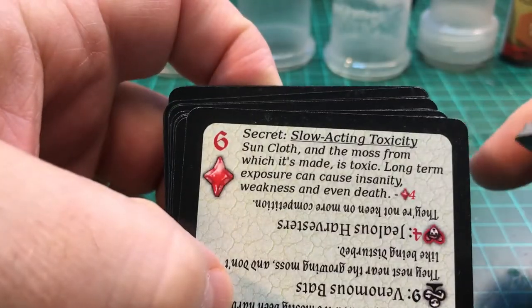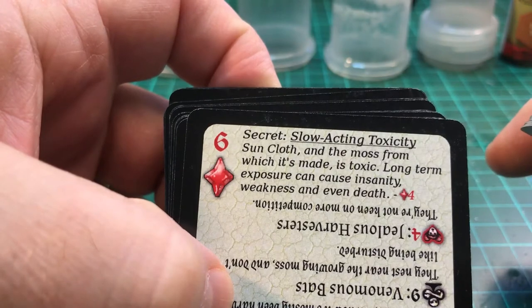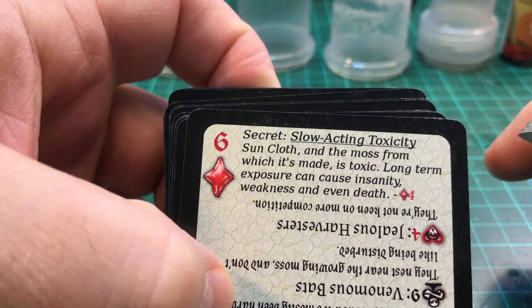The secret: slow-acting toxicity. Suncloth and the moss from which it is made is toxic — long-term exposure can cause insanity, weakness, and even death. That's just brilliant — you just come across that in your game.